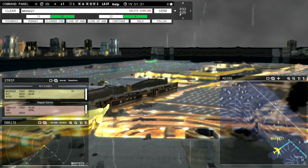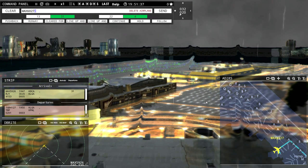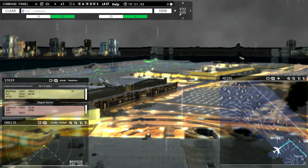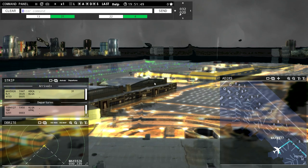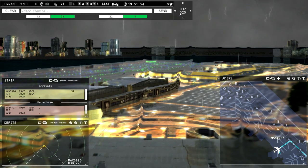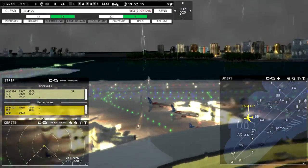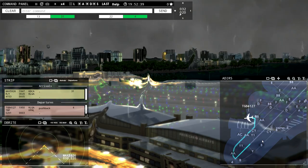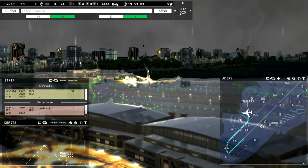Magic 6-0-2-7 is ready to taxi. Magic 6-0-2-7 continue taxi. Globes 4-1-2-7 pushback approved, expect runway 4. Ground, 4 pushback approved. Globe 4-1-2-7 is pushing back — I guess he didn't get me the first time. Globe 4-1-2-7 ready to taxi. Globe 4-1-2-7 continue taxi. I apologize, everybody — I currently have a cough, I don't know what the deal is.